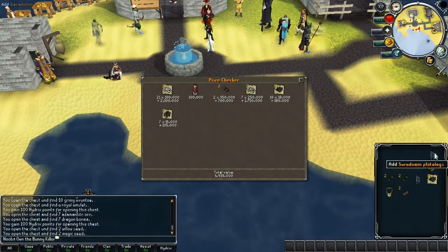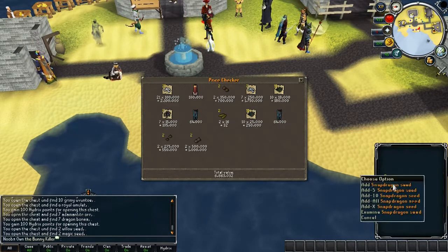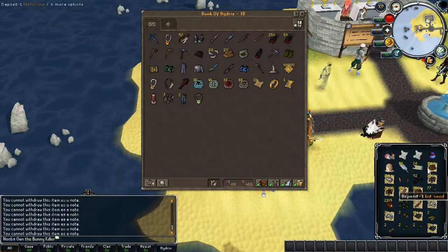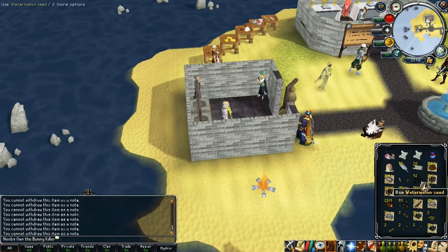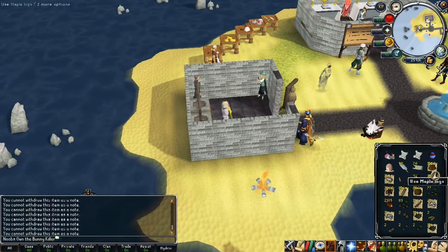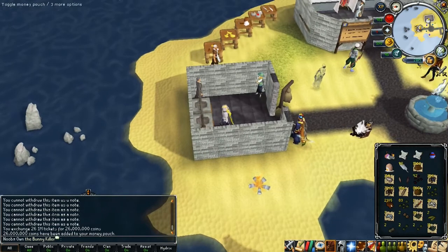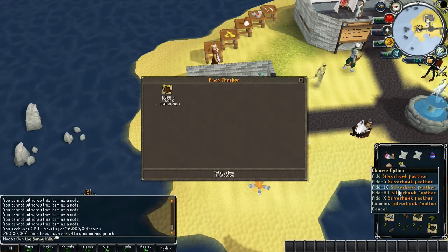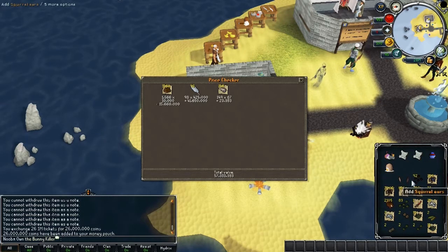The bones are very nicely priced. Almost seven million — pretty nice. As you can see, we did manage to get 26 million in one-million tickets. If we exchange that — we need more inventory space, so let me drop this — that's 26 million cash right there on top of all the other loot. From regular drops: 15 million in Maple Logs and 41 million in Silverhawk Feathers.